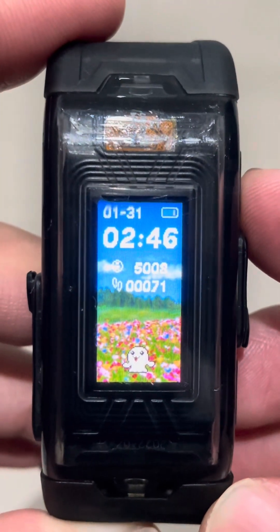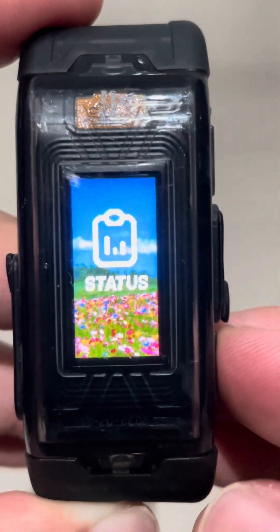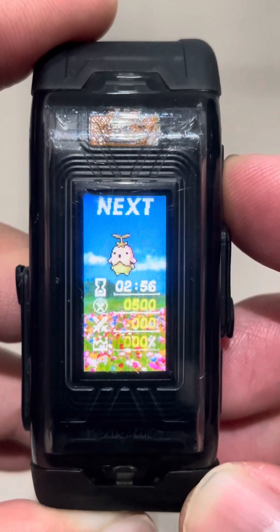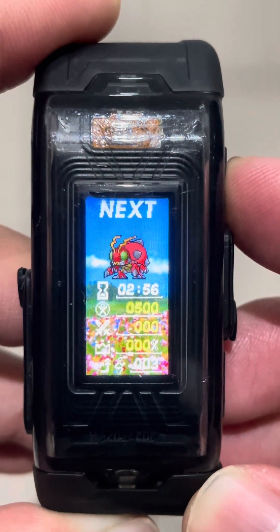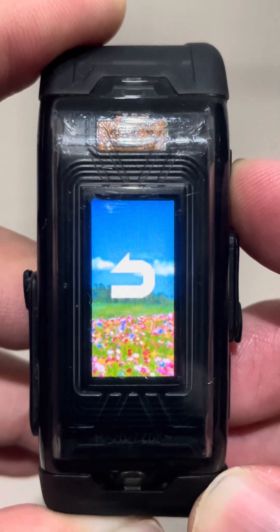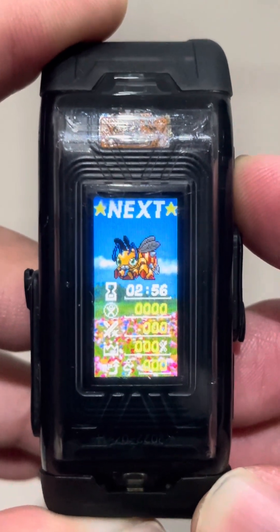I noticed I changed the backdrop to the forest again because I decided to change my upcoming evolution line — this is getting a little technical in terms of raising Digimon. There's a locked evolution and a Digimon I can evolve to. Spoiler alert: my original plan is to raise Tentomon first because I like him a lot, and look at Tentomon's sprite — it looks so cute!